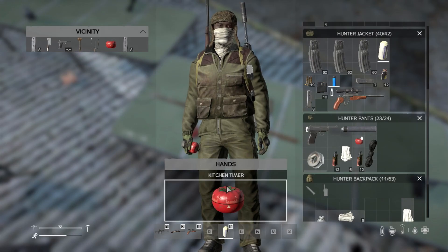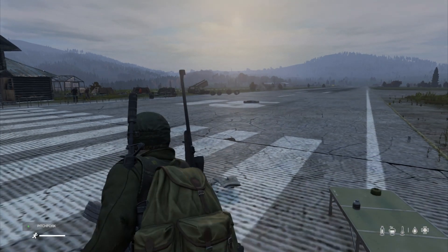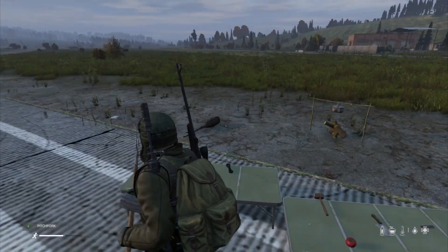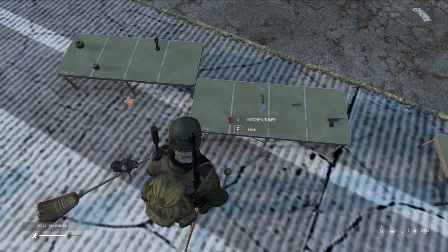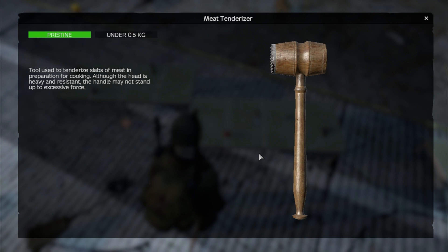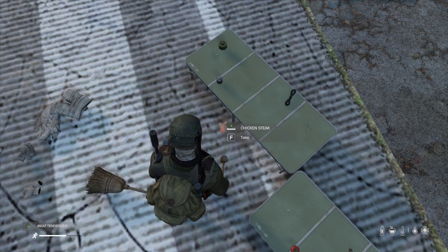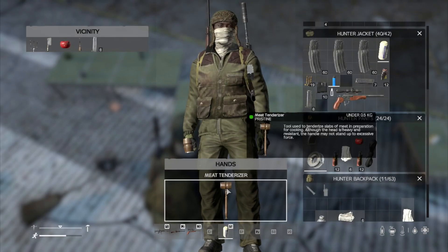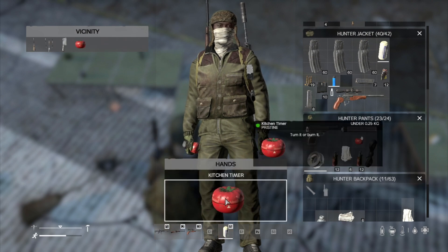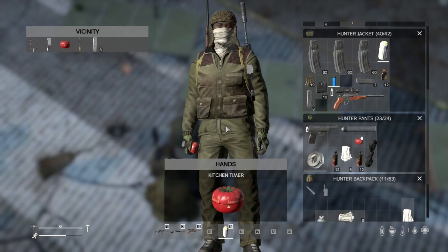We also have the pitchfork now. Maybe it'll be a good melee weapon — for stabbing zombies at range, maybe. Good for sorting out straw and stuff like that. There's also the meat tenderiser — a tool used to tenderise slabs of meat in preparation for cooking, although the handle may not stand up to excessive force. I'll tell you what I noticed: the description for the kitchen timer says 'turn it or burn it' — so maybe we'll have to put one in a fire and see what it does.